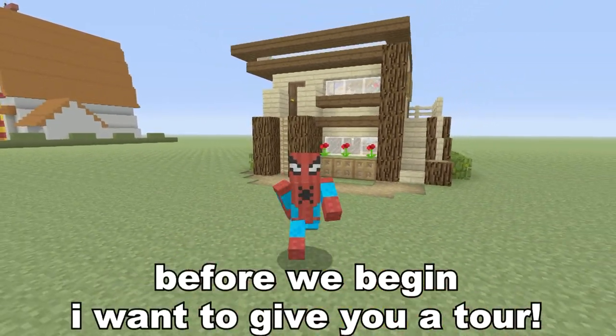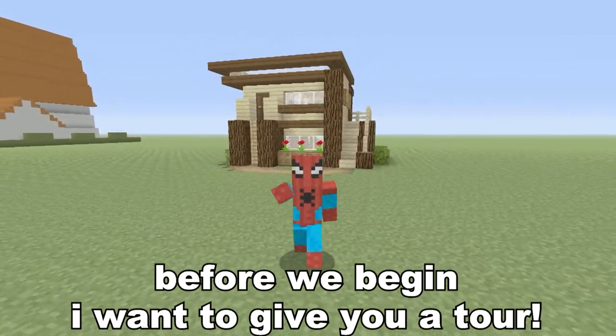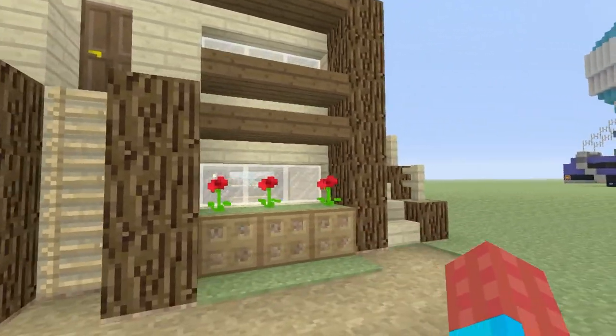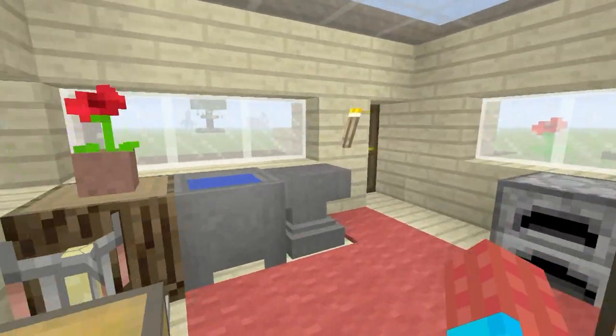Before we get started, I'd like to show you the inside of the house first — it has a little surprise. There are two ways into the house. Number one, you can climb up this ladder and enter it like this. Or alternatively, you can come up the side where we have this staircase here and enter it the same way.